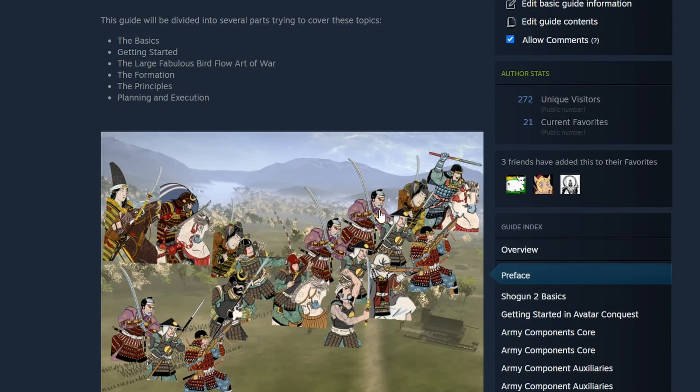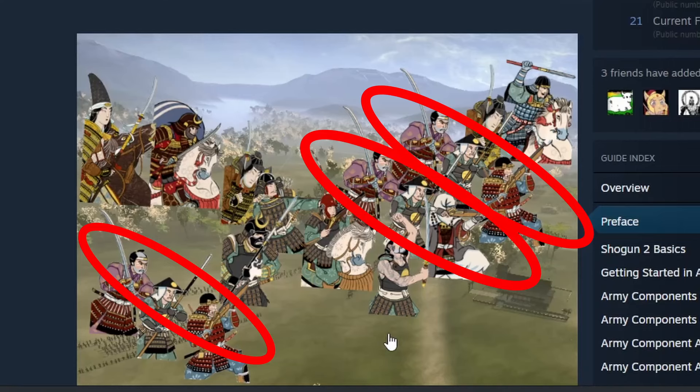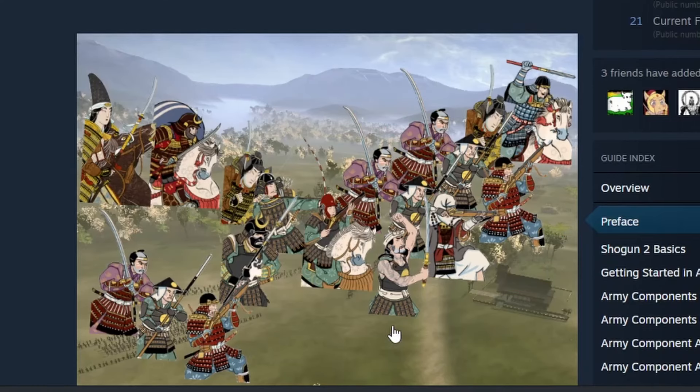Here we have an excellent visualization of an army composition with the bird flow in action. There's a lot of great units there, the core component being the pike, shot, and sword that I've circled. You can see three separate columns of them, along with all the other associated units that the guide will go further into.